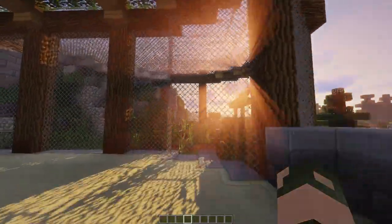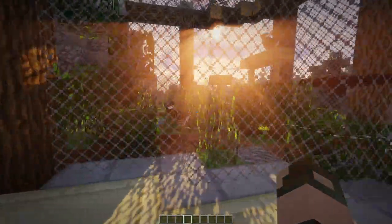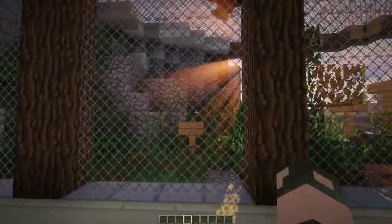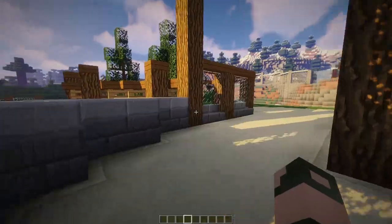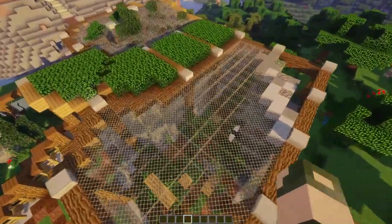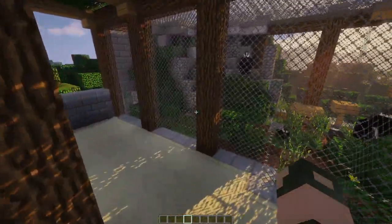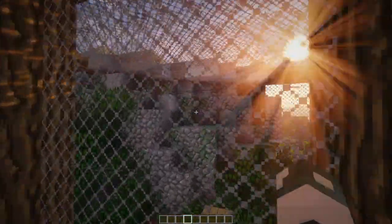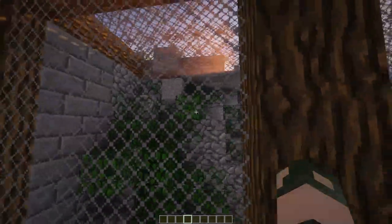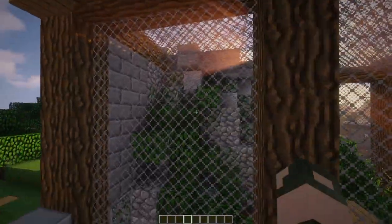Everything's turned out really well. I finally learned the WorldEdit commands, so detailing takes a lot less time, which is nice. That hopefully means we can do some bigger builds because I don't have to spend quite as much time doing all the ground texture and rock texture. I actually really like the diorite here — this is the only time I've liked diorite in a build, and it was purely by accident. I meant to use andesite but forgot the ID for it, so we got diorite instead.